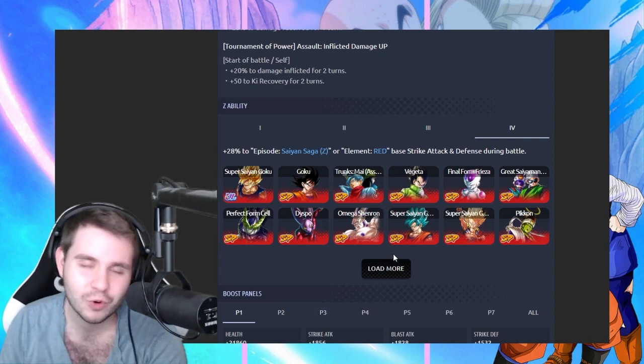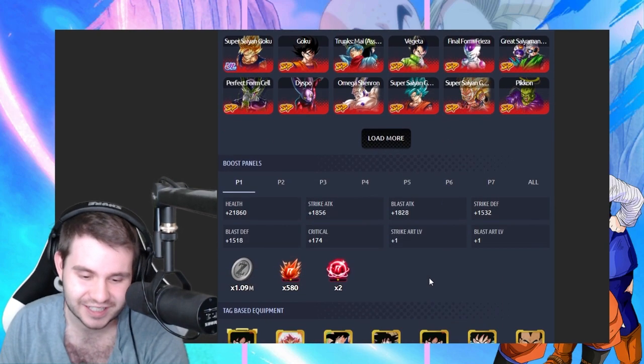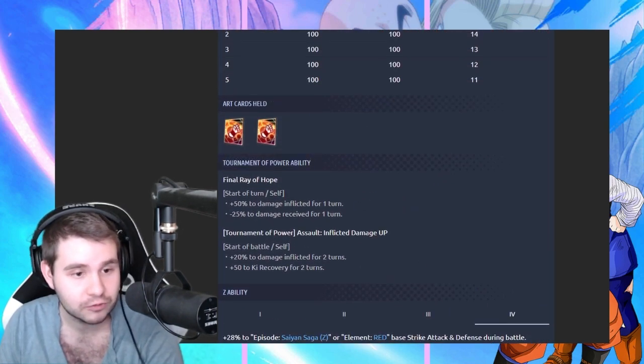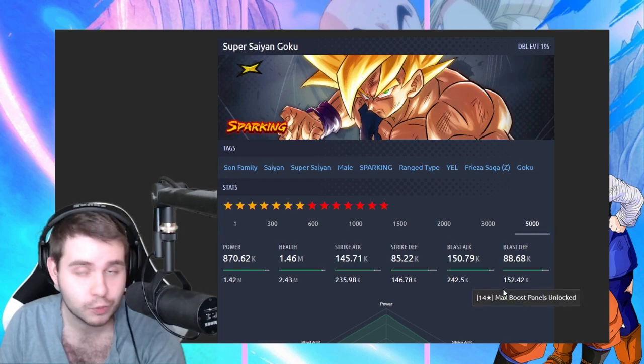Let's take a look at what the Z ability has in store for us. At the final stage it's gonna be Saiyan Saga or Red. That's unfortunate, that makes me a little sad. I wish that it was a little bit more generic than that, but I get it. It would have been nice. Either way, so this is this Goku, let's move on and see what we got for Super Saiyans.